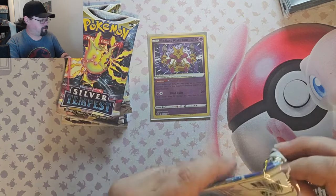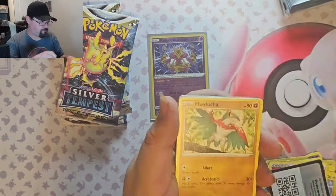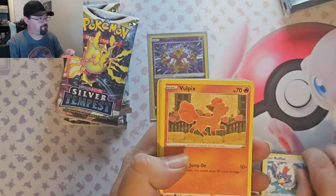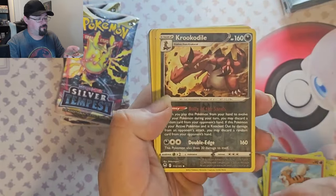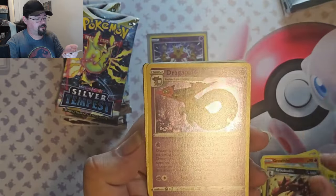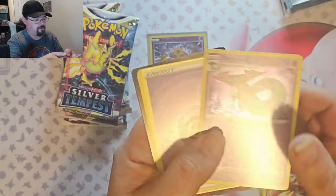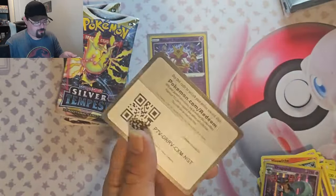I definitely prefer the Japanese packs, but you can just kind of see — Hawlucha, Rufflet, Vulpix, Drowsy, Rowlet, Reverse Crocodile, and a Dragapult Foil. I like the lenticular type foil they had in these sets.